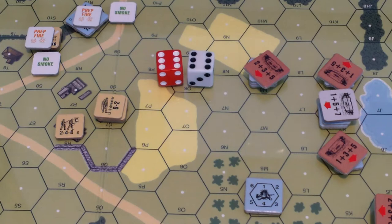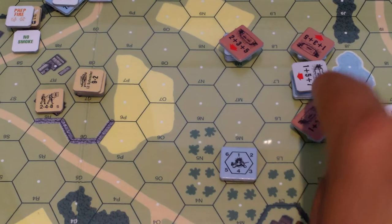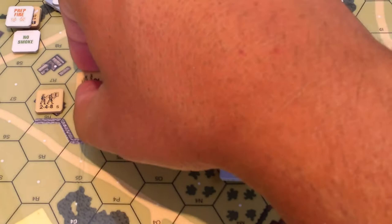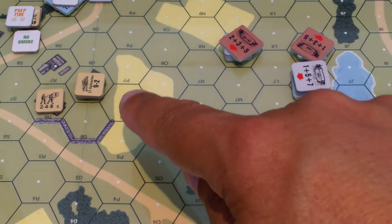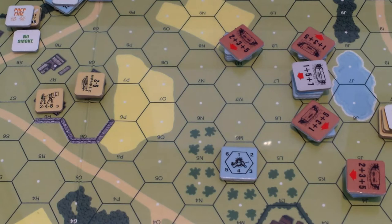One more prep fire - I'm going to have this machine gun try to fire through the slit of that guy over there. This guy's firepower is one for long range, plus eight heavy machine gun, so that's nine. The TEM is five, leadership minus two - that's nine plus three. Rolled a ten - not doing so hot. Did not roll rate of fire, so these guys are done.